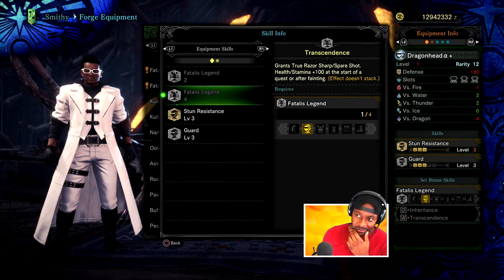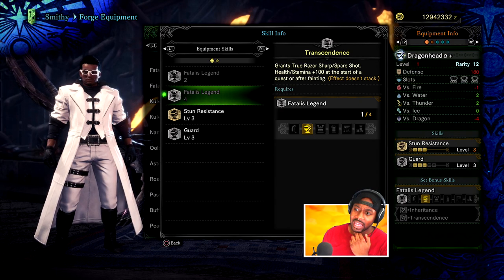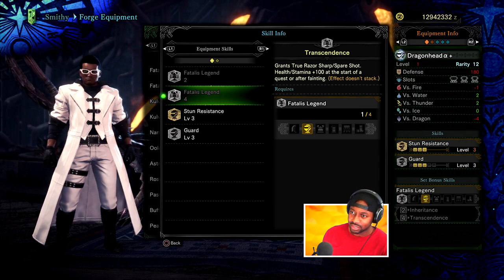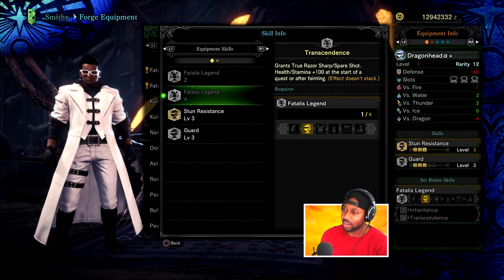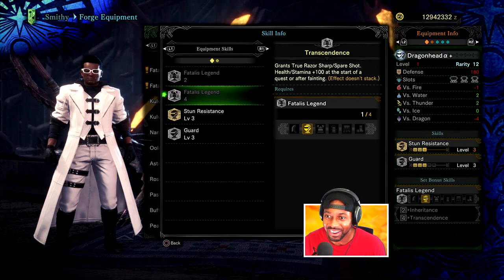So with four pieces on, you start with 100 stamina, 100 attack, and Razor Sharp. I'm a little confused — it says at the start of the quest or after fainting. How do you faint without starting a quest? Maybe it comes back after you faint too. I don't know, we'll see. What do you guys think? Someone clarify, let me know — I'm confused by that.